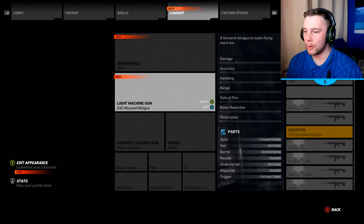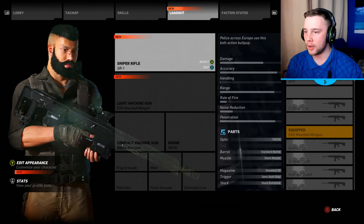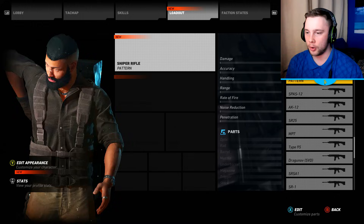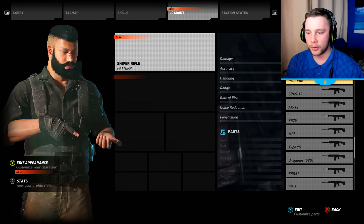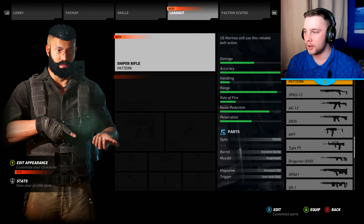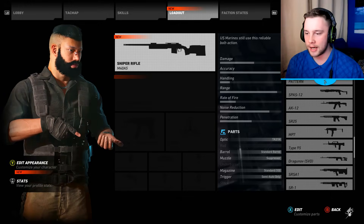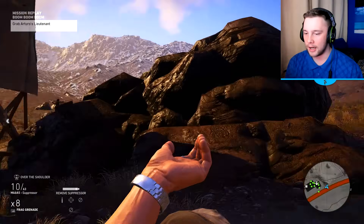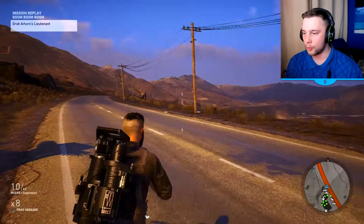If I go into my loadout, it says 'new' because there are new weapons there. You can see I've got the light machine gun, the XO mounted machine gun. We'll take the sniper rifle. You want to be very careful of something called 'pattern' — avoid ever pulling this out. On screen it just comes up as no visual, there is no weapon there. If you pull this out and bring it into the game you will crash your game — it's what they use to develop the weapon. The M4 A5 might appear invisible but it is an actual weapon.